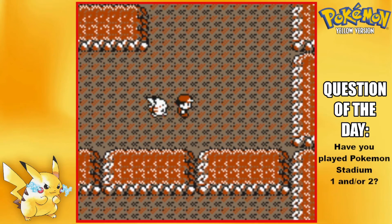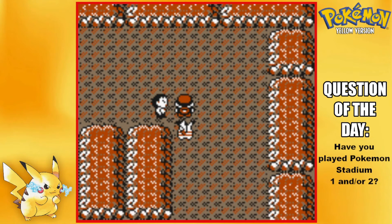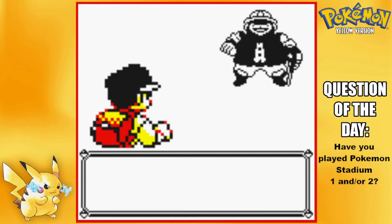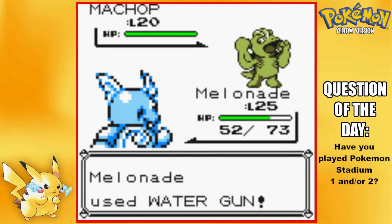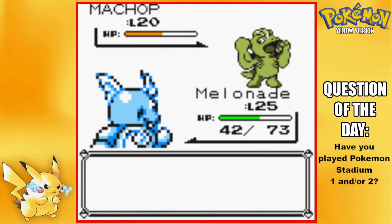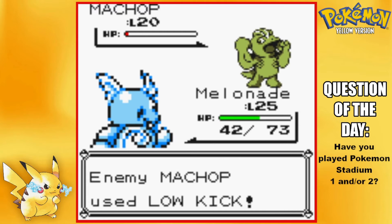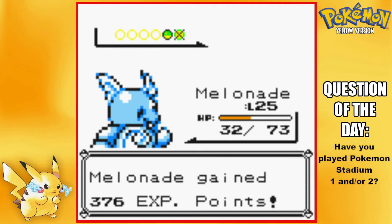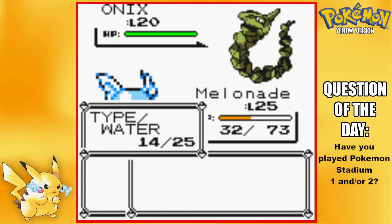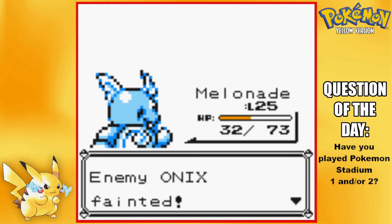Repel worn off — got 23 left, that should be more than enough. Let's keep on moving. Got a Hiker here — they always have Rock types and Fighting types. Machop at level 20. Low Kick — no big deal. I thought Low Kick could do more damage for some reason but I guess not. Onyx next — definitely staying in for that since Water is four times super effective against Rock/Ground.